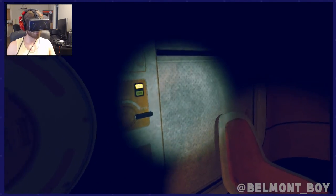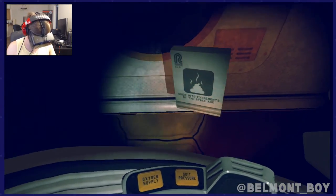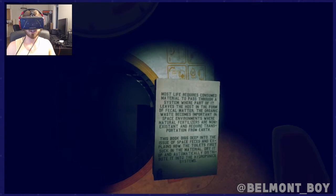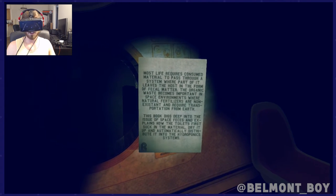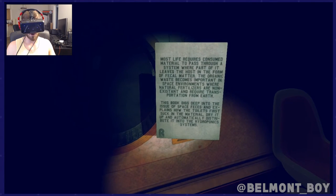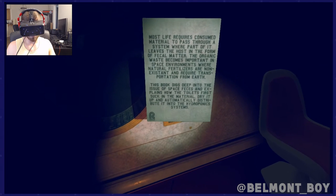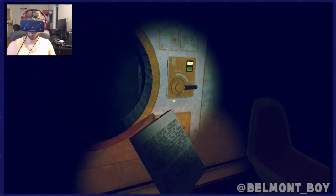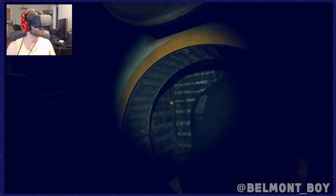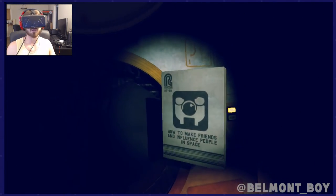Probably the most sophisticated person in the solar system. Waste disposal unit — gross. 'A Guide into the Excrements of the Space Age — most life requires consumed material to pass through a system where part of it leaves the host in the form of fecal matter. The organic waste becomes important in space where natural fertilizers are non-existent.' This book explains how toilets first stuck and suck the material, dried it up, and automatically distributed it into the hydroponic systems. Makes sense.